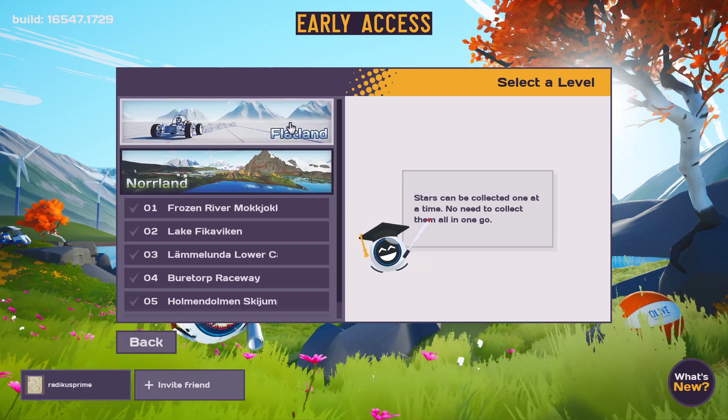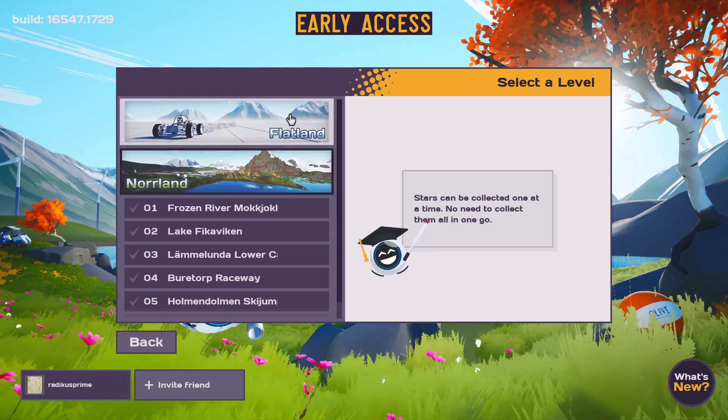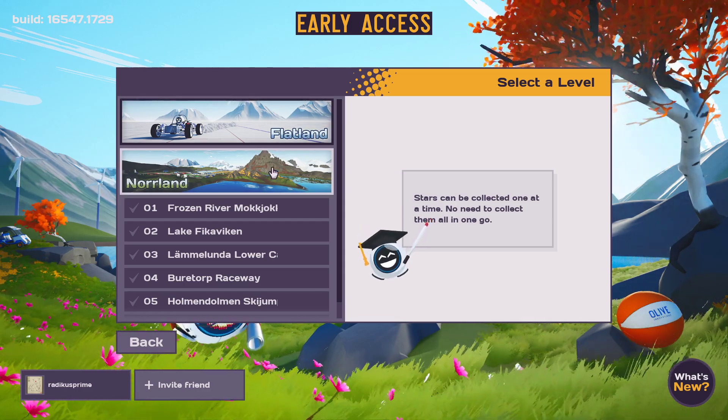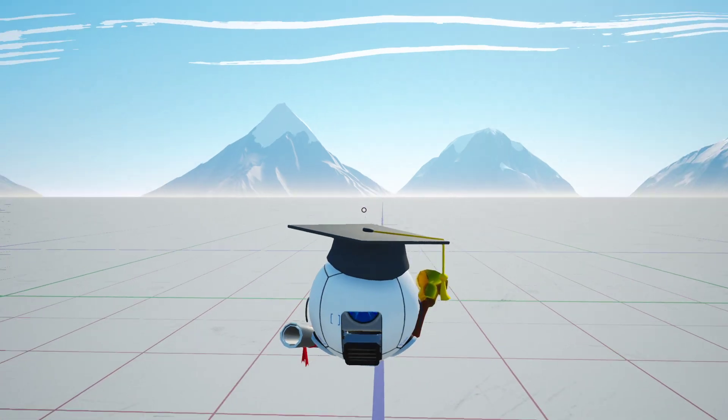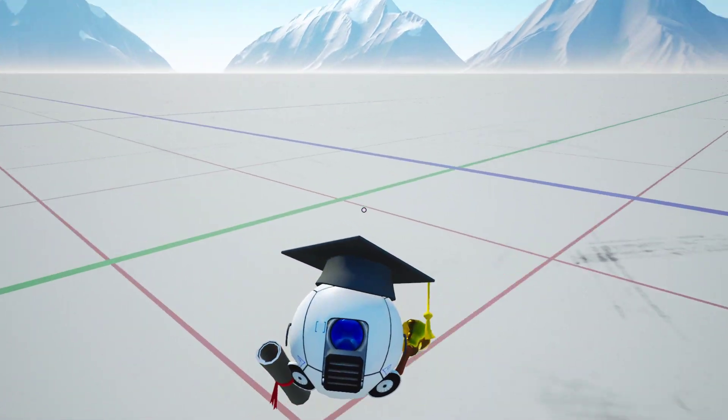You have these different areas. I like to build in Flatland because there's no distractions, but you can also build in Gnarland and go around and see the area. Let's do one quick thing in Flatland.